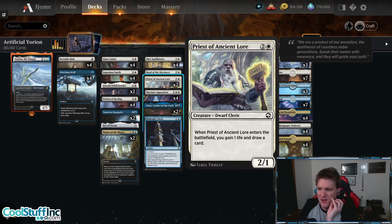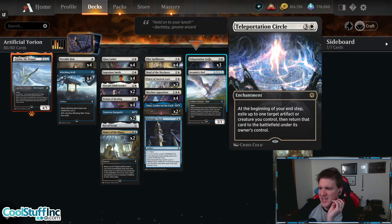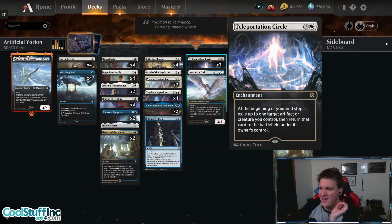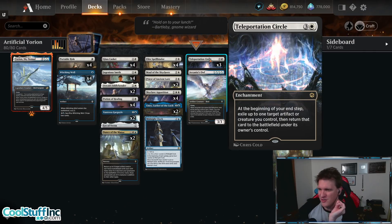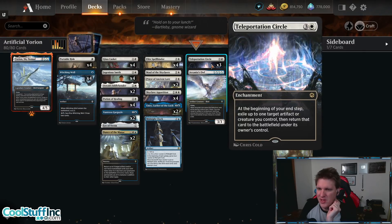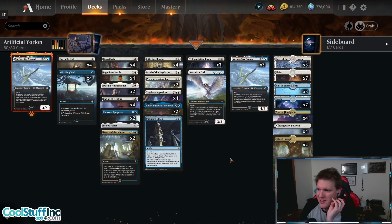When Priest of Ancient Lore enters the battlefield you gain a life and draw a card, to make up some of the life loss. We have three copies of Teleportation Circle — three and a white enchantment — at the beginning of your end step exile an artifact or creature like Yorian and return it to the battlefield under its owner's control. So another way to get multiple blinks combined with Yorian, or to just blink and reset your Caskets, Portable Holes and various other artifacts.